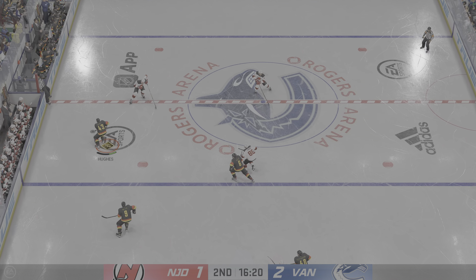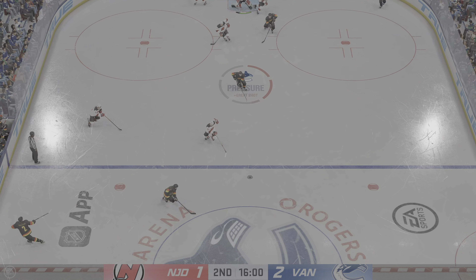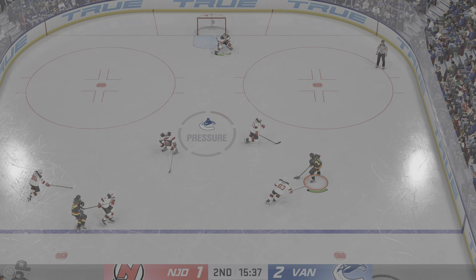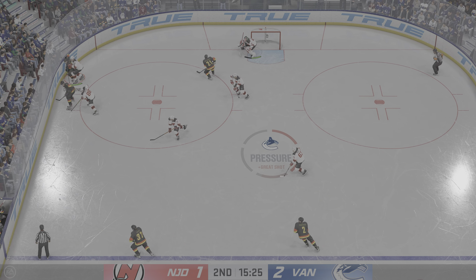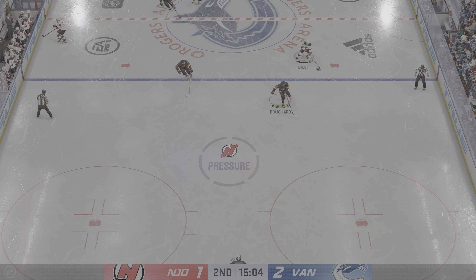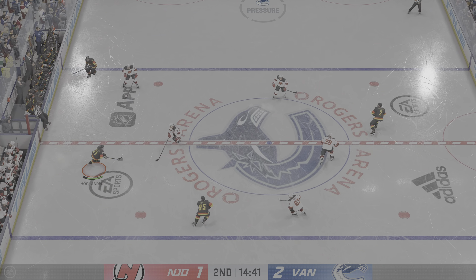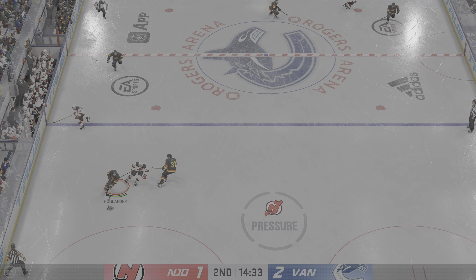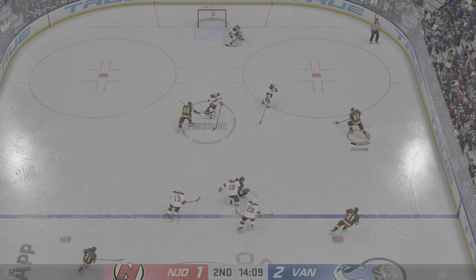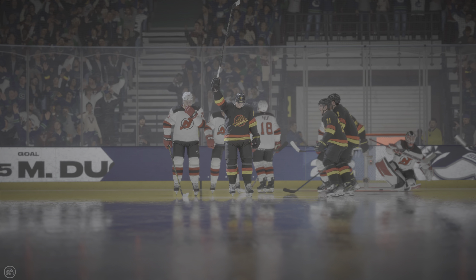Puck scooped up by Miller. They gain the zone from the left side. Here's a sharp angle shot. Right up the gut into the offensive end. Gets a piece of it to keep it out. Scrum ensues along the boards. Takes the feed in the middle of the ice — let's get physical on that play. Feeds the puck over to Hoaglander. The Canucks have it now — he takes the dish. They've got numbers here. Here's a shot! And they strike — Pedersen once again!